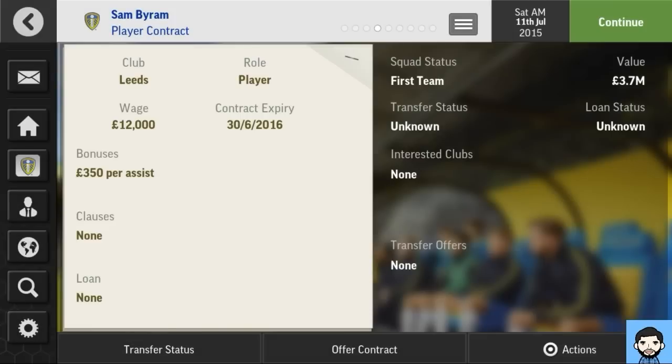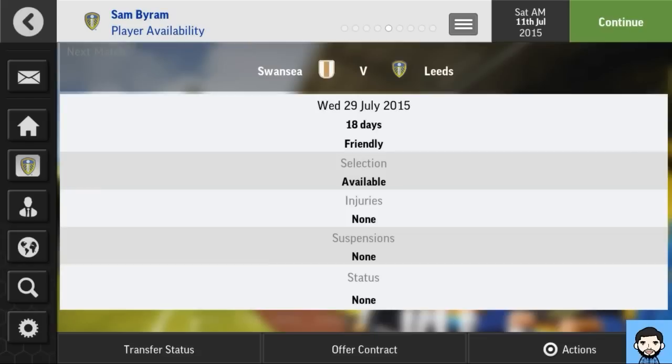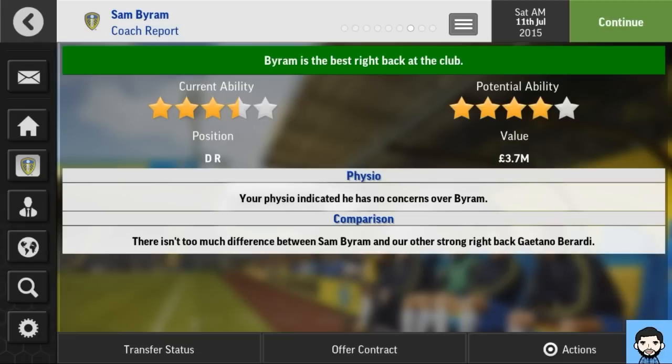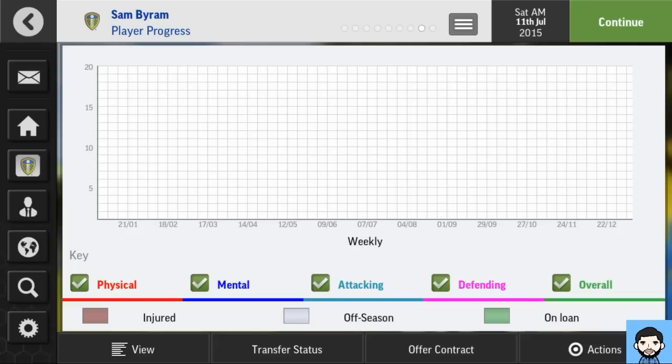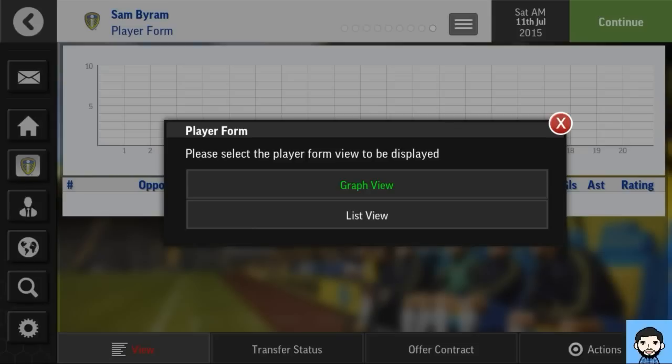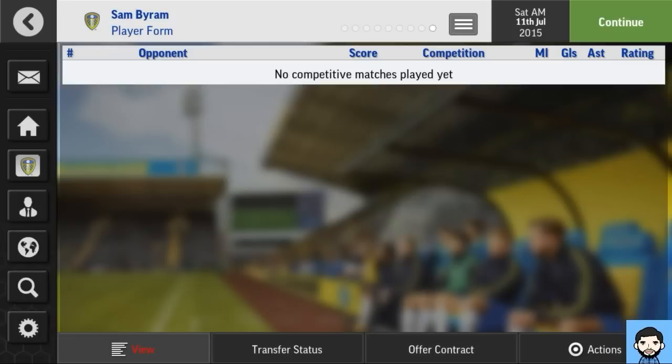Player contracts look exactly the same. Availability is the same. History looks a bit more clinical and nicely laid out. Coach report looks a bit tidier overall. There's progression which is a nice feature they added, and the form view as well — nothing new added there, all the same kind of stuff.